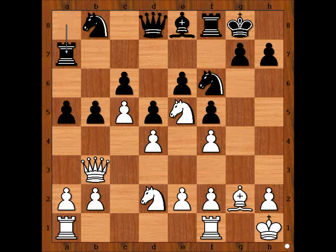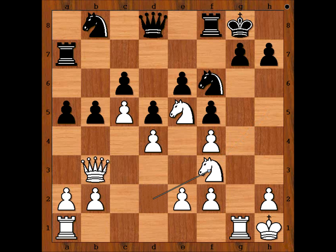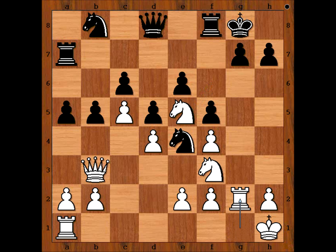Rook to a7, rook to g1, bishop to h5, bishop to f3. Bishop takes bishop, knight from d takes bishop on f3. Knight to e4, threatening knight takes pawn on f2. Rook to g2 — this is the move that white would play anyway. White wants to double the rooks on the g-file.